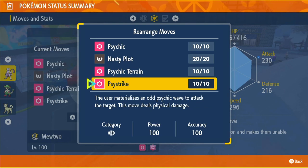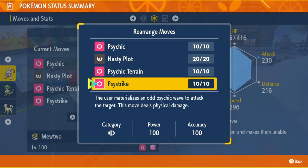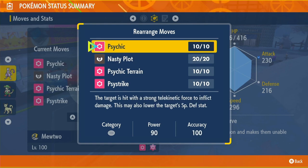Psystrike is even more powerful than Psychic — 100 power, 100 accuracy. Instead of dealing special damage, we deal physical damage, but the damage is still calculated from our Special Attack stat. So whichever of the opponent's defenses is lower — Defense or Special Defense — is what we'll be targeting. If they're both the same, we'll probably use Psystrike, though we might mix it up and use Psychic sometimes.